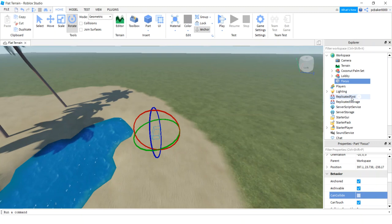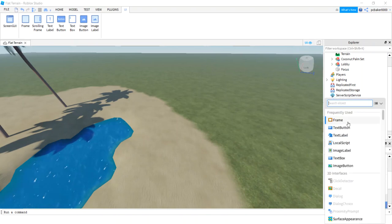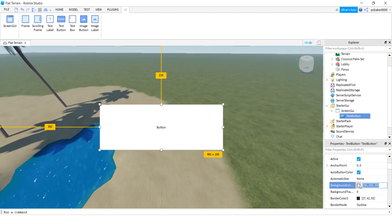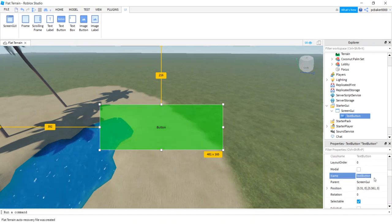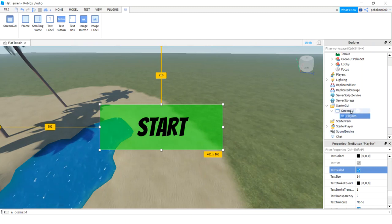Now we can start scripting. Go to StarterGui, ScreenGui, and add a TextButton. Let's make it a little bigger, find center, and make it a different color — I'll do green for go. Set background transparency on your button to about 0.5 so you can kind of see through it. Name the button 'PlayButton.' For Font, let's use Bangers — that's a good one. For the text on the button, put 'Start.' Text scale looks nice and big.